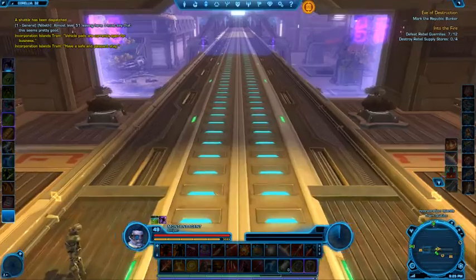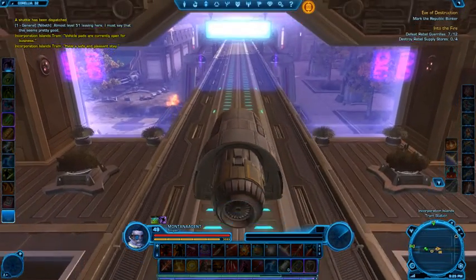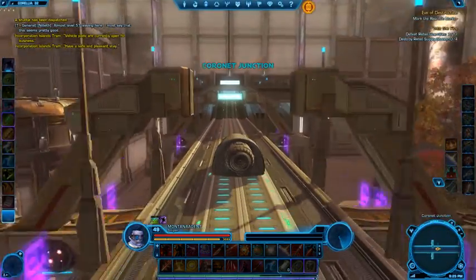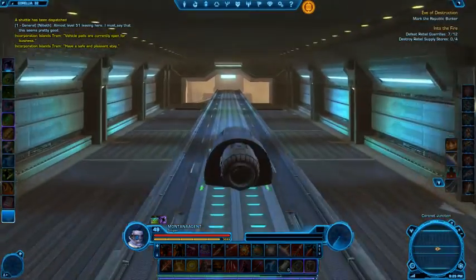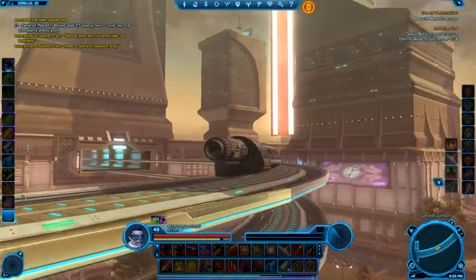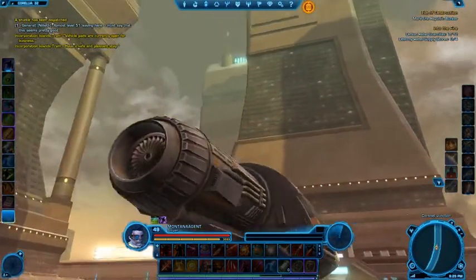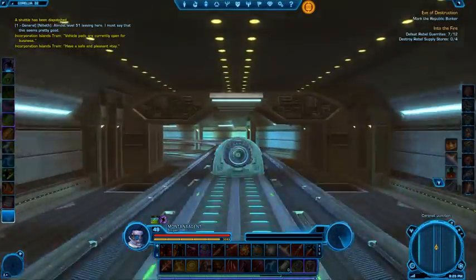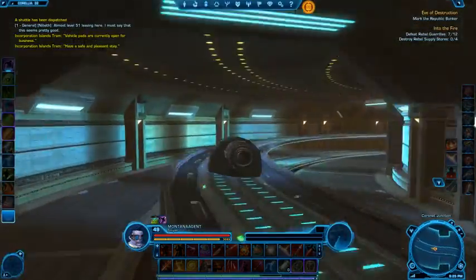We're going to the Imperial War Camp — we've got a mission to do up there. Hold on to your hats, it gets real fast, real quick. I'll try and get a little bit of a view of the scenery while we do this. This thing boogies!